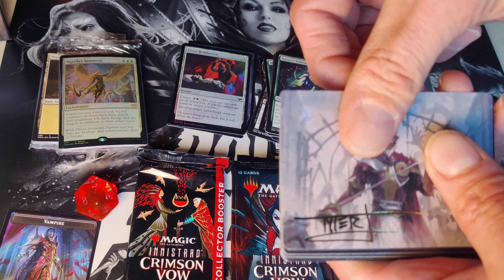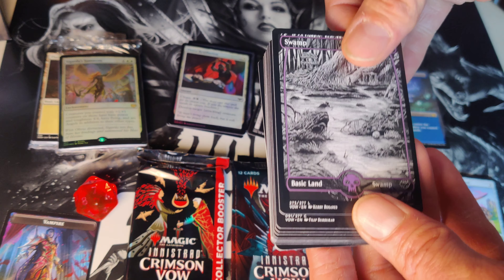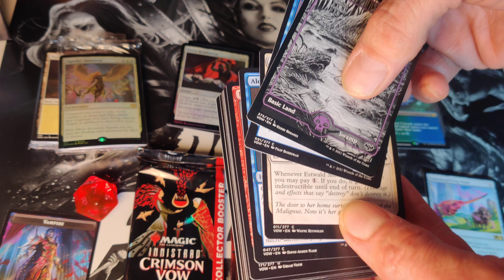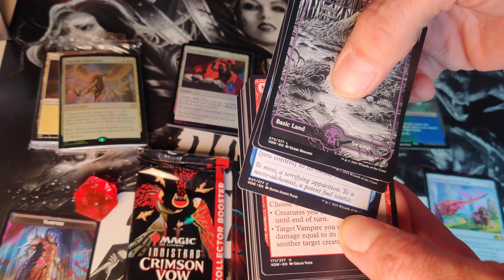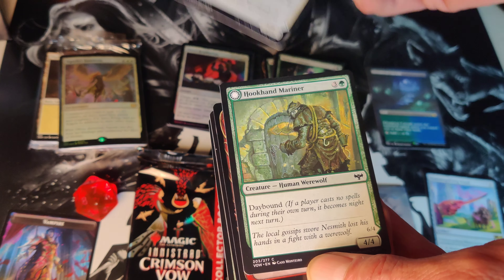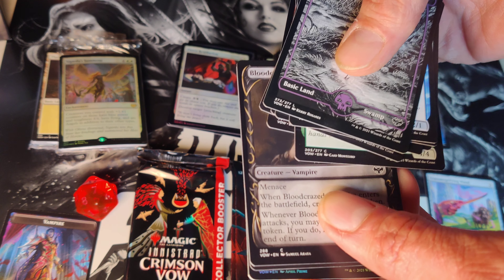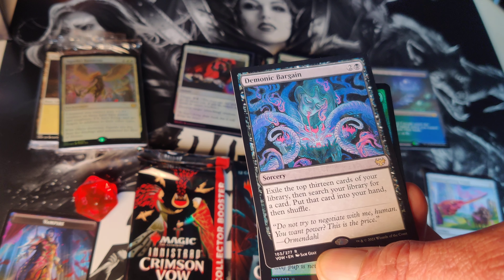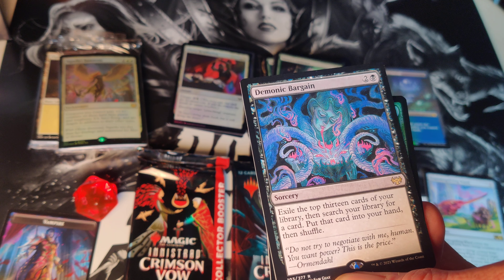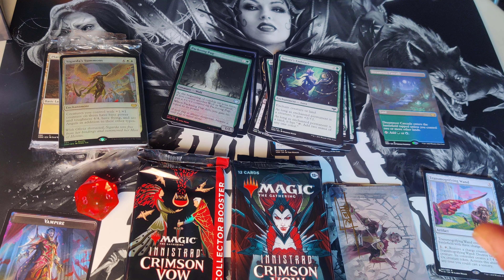Oh, signed! That's the Cemetery Gatekeeper, very nice. First uncommon is Markov Retribution, a Skulking Killer, Drog Skull Infantry common. Another common, another common — Belligerent Guest shows up, Blood Crazed Socialite. And we are looking at a rare: the Demonic Bargain, not bad. And a Pack Sun Pup for the foil.